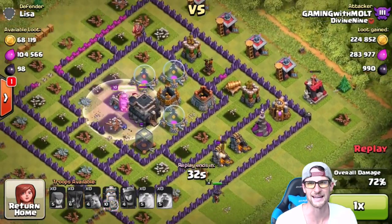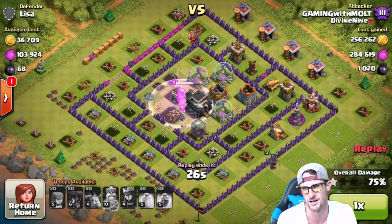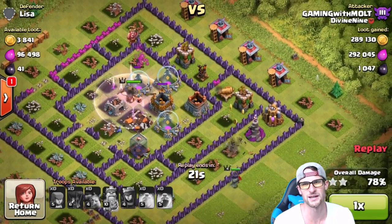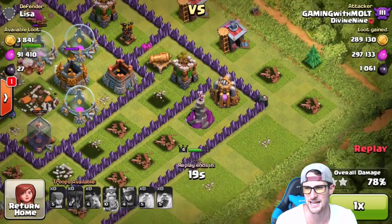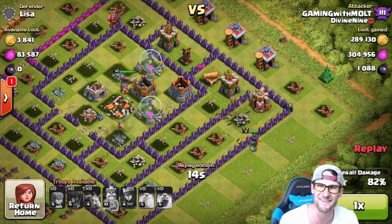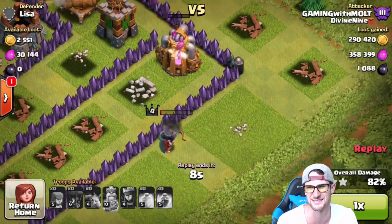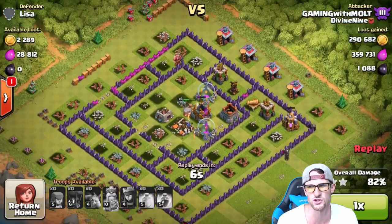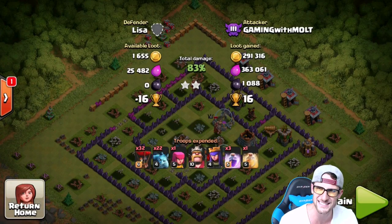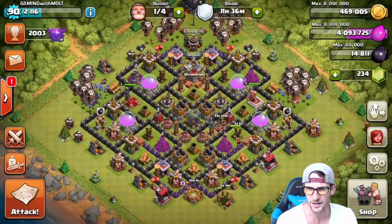It's a great base to attack because the majority of the loot was in the collectors — I love collector raids. The queen's coming over taking out the last bit of gold and then that wizard tower. The king already used his ability. We got super close but she was one shot away from taking out the town hall. We got over 600,000 loot and 1,000 dark elixir — that was awesome.